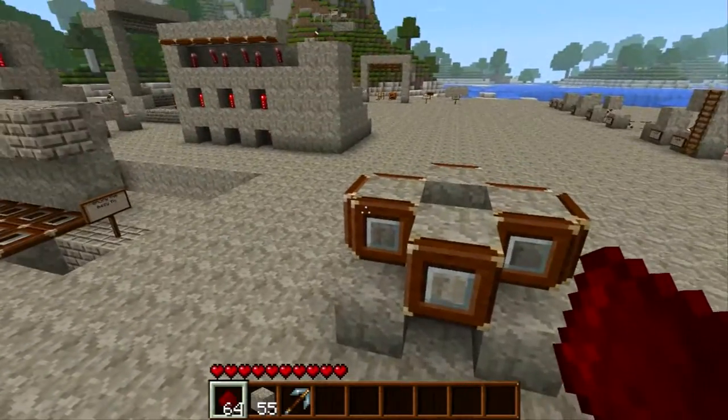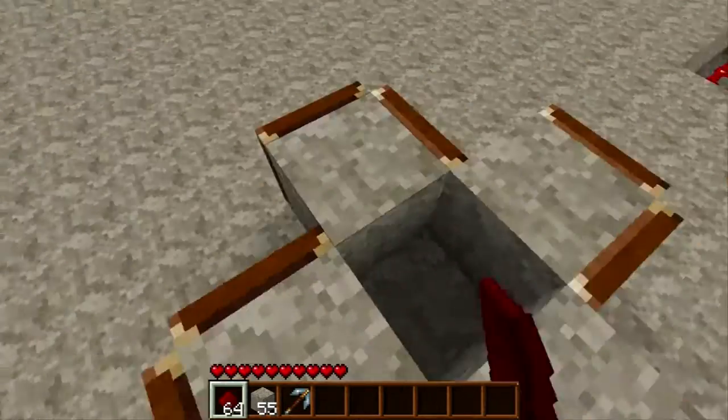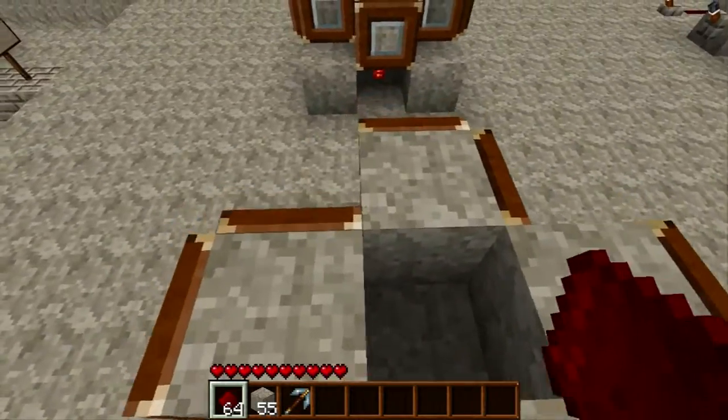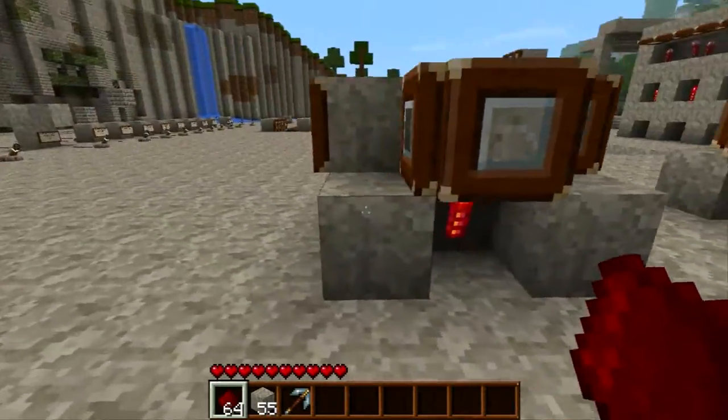Now it's a bit of a different design than this. I had the trapdoors on both sides of one block on each side. It doesn't really matter — it's still going to make a lot of annoying noises. That's pretty simple.